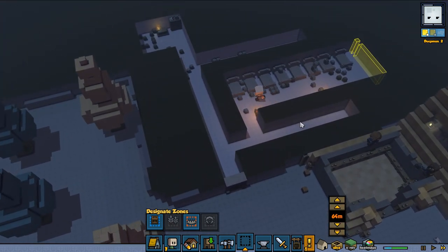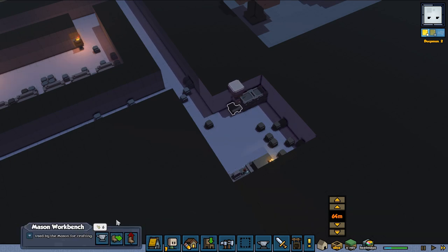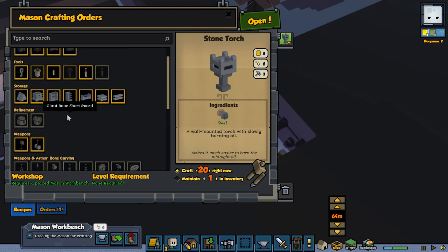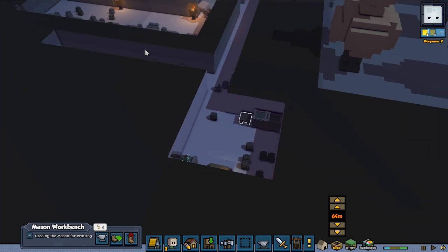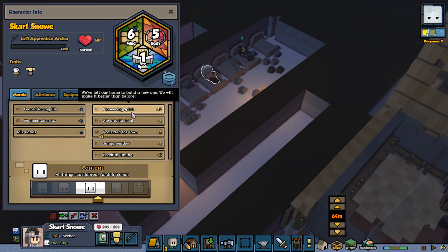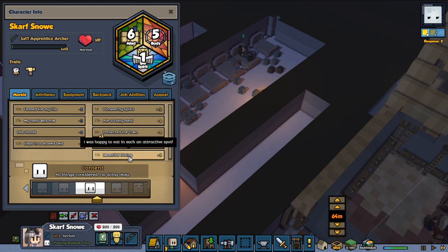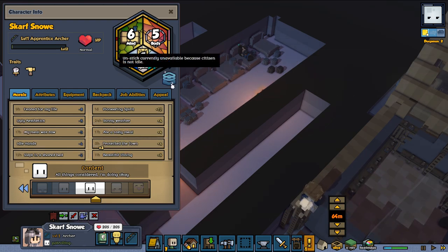Let's take a look at what's going on inside — they're still working on building stone and removing stuff. I want a stone candle order that looks pretty nice. There's a lot of nice stuff we can make but do we really need it? Our people liked the dining area — feared for my life, pioneering spirit, protected the town, beautiful dining. We get a mason level four already, we're doing pretty well.